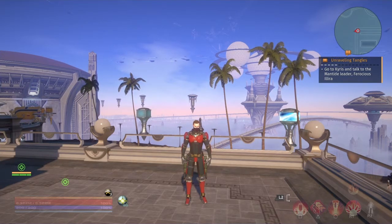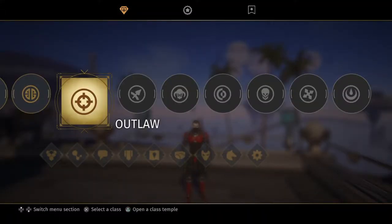One nice change is that you can now read the descriptions on your god form abilities. If you press square, that now works again.